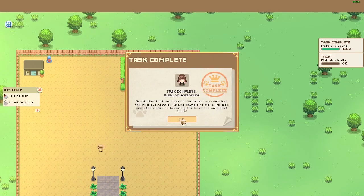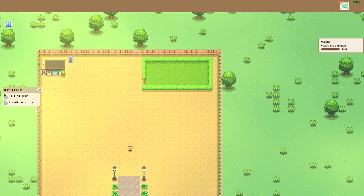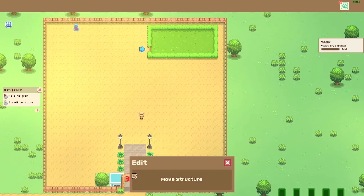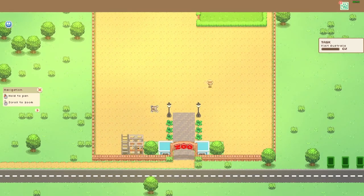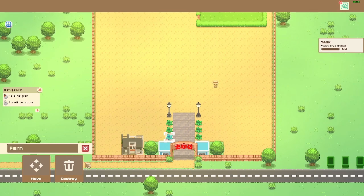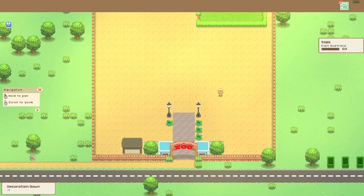Building the enclosure. I got a message: 'Good day, I have a gift for you — visit me in my zoo and I'll tell you all about it, just find the Australian map on the world map.' Before we do that, I can finally move things — you have to right-click to move stuff in this game. Let's start making a base outline of this area first.